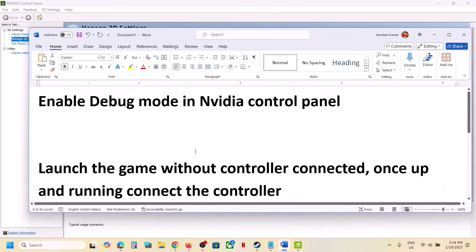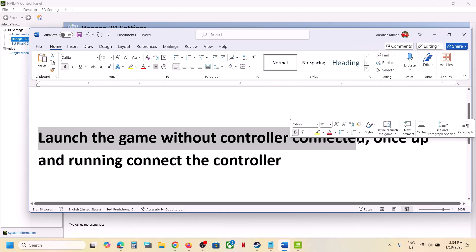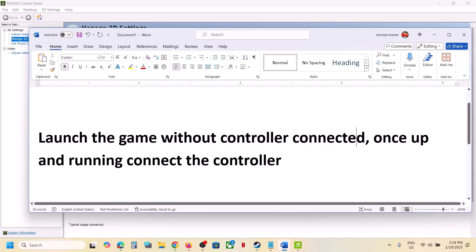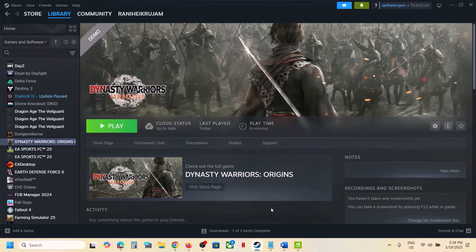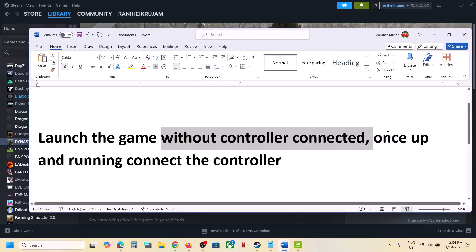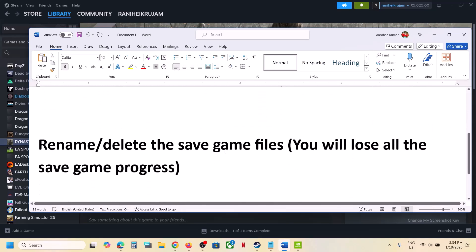The next step is to launch the game without the controller. First, disconnect the controller. Once you disconnect the controller, launch the game. Once the game is up and running, you can reconnect the controller and then check.